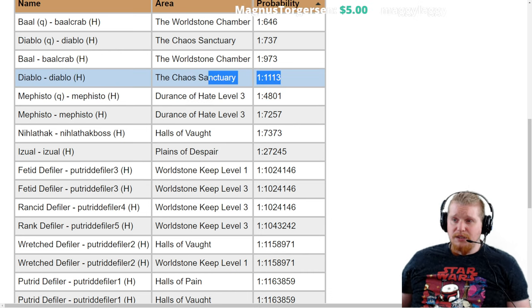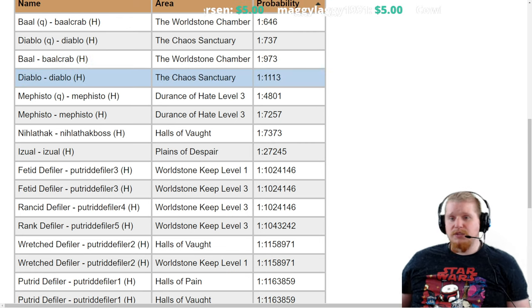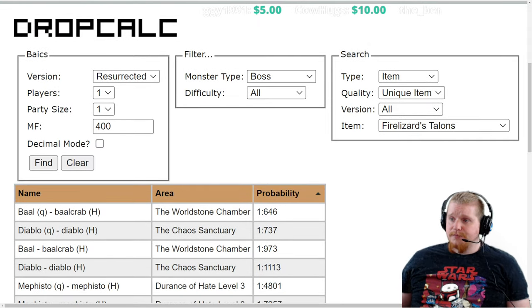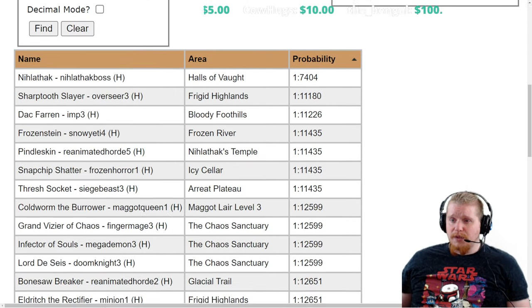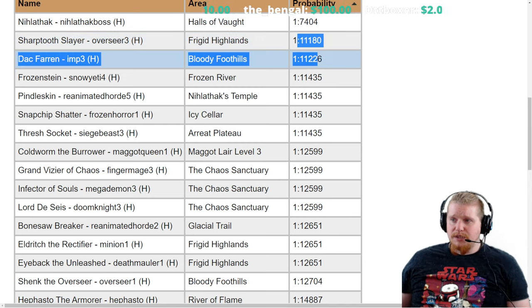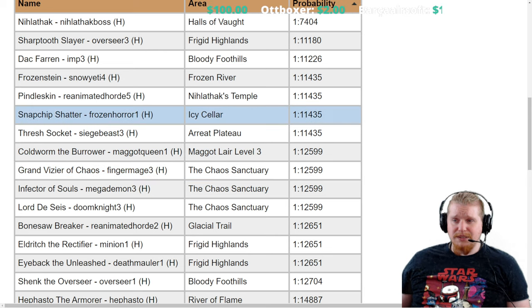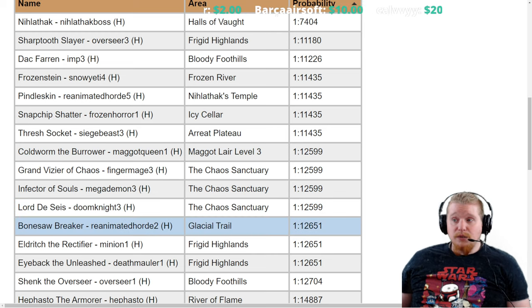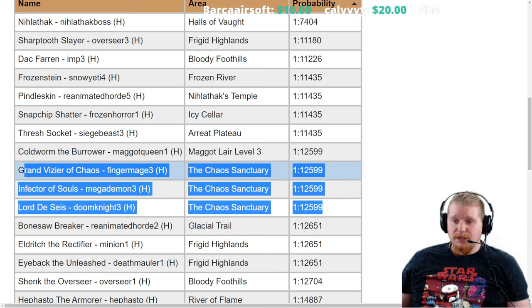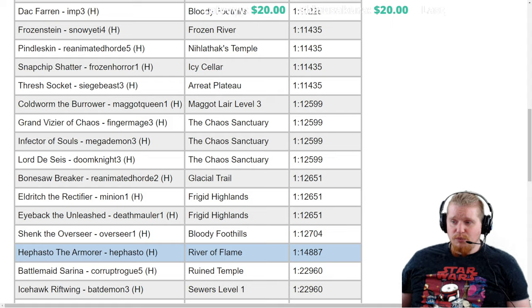Diablo in Hell is definitely the easier monster to farm repeatedly over Baal, because Baal has the waves and you have to go through all of them to reach him. In the same time it takes to kill Baal, you could probably kill two or three Diablos. Looking at super uniques, Nihlathak has a pretty good chance at 1 in 7,404. Docfarran at 1 in 11,226, Pindle at 1 in 11,435 — not really that great. Even Lord De Seis, Infector of Souls, and Grand Vizier of Chaos can drop it at 1 in 12,599. Hell Diablo is probably your best bet.